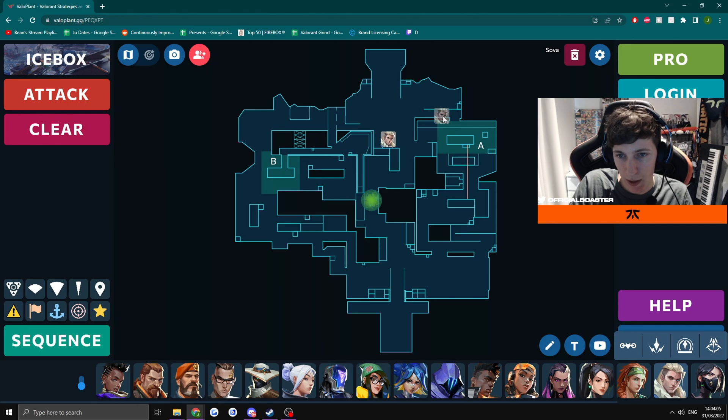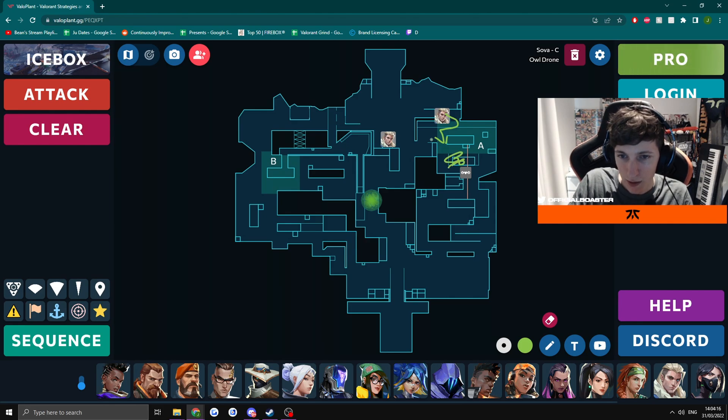And then when you drone, you can either drone from here or drone from here. And if you drone, I think you have to drone like this, because you want to clear out this angle here for your teammates who are here waiting. Because if you clear out that one, it means they can kind of swing as well. That is Sova on Icebox. I hope you learned something. Let me know how it goes in your rank games. Don't forget to subscribe, don't forget to leave a comment if you want some of this lovely content.